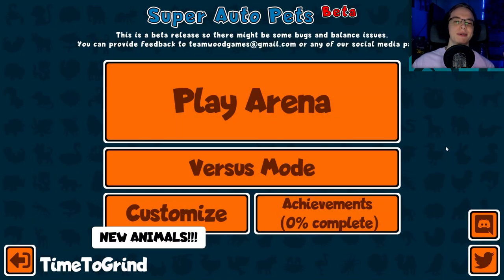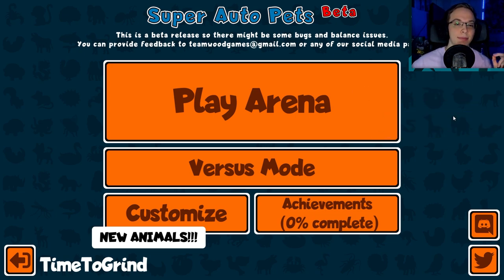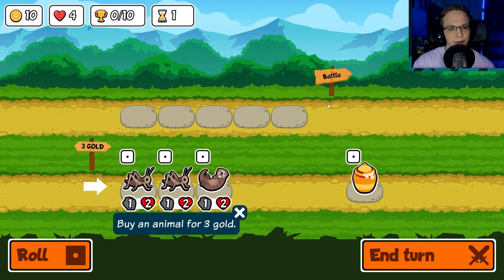Hello everyone. Time to grind here. Today I wanted to try out Super Auto Pets. It's a free auto chess game that just came out on Steam — I guess it's kind of like a beta release version. That seems very, very promising. I just wanted to jump in and try it out and give my kind of first impressions of the game. Let's just jump into Play Arena; that seems to be the main mode you're supposed to be playing on.